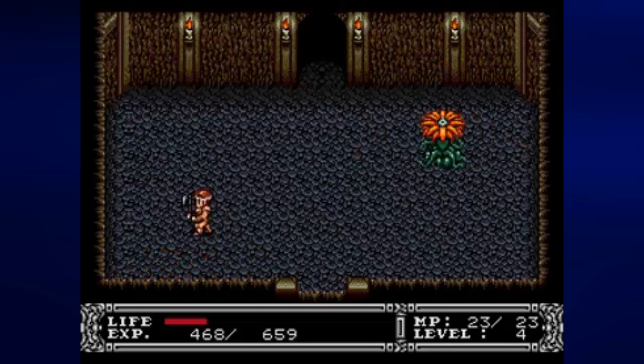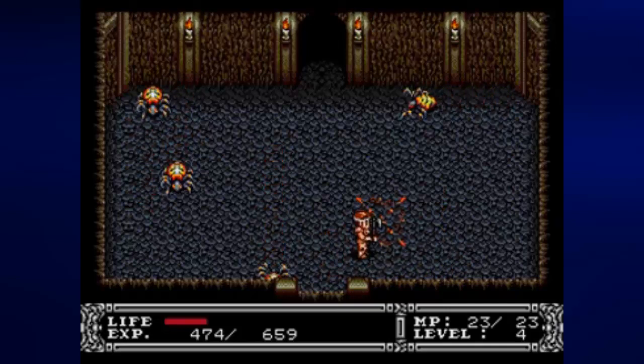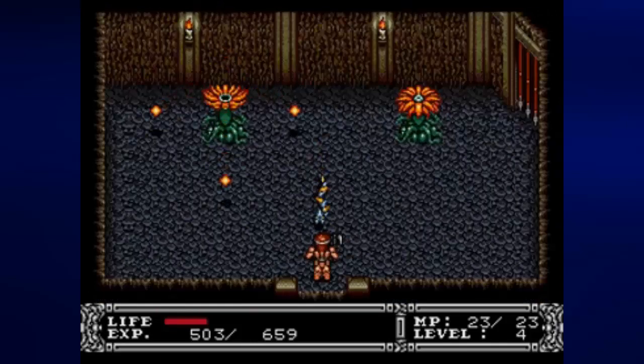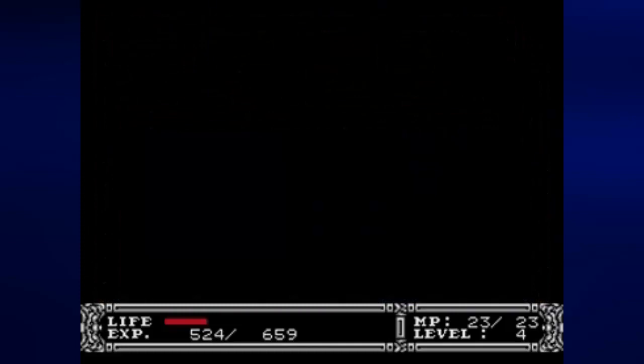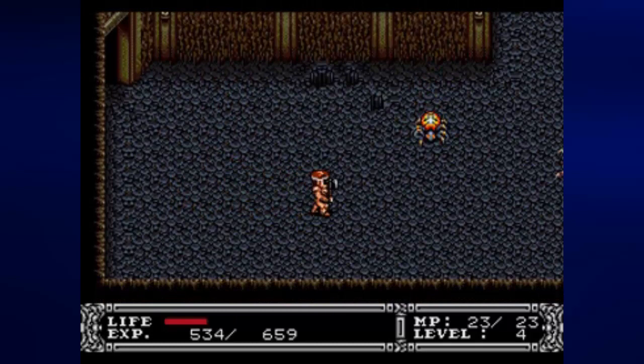One of these two spiders holds a key, and you want to make sure you grab it before you continue on. Keys are just like the bombs — they open doors instead of blowing up rocks that block a path. And so far all the enemies we've met are the same as the Southwest Cave, except for that worm enemy. When you're lined up with him, he can sense you and basically come after you. Strike him before he strikes you. At level four with the hand axe, he takes two hits to kill.